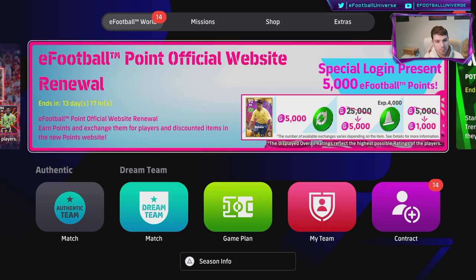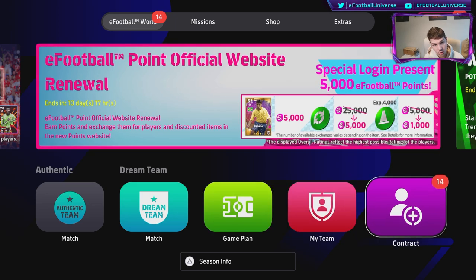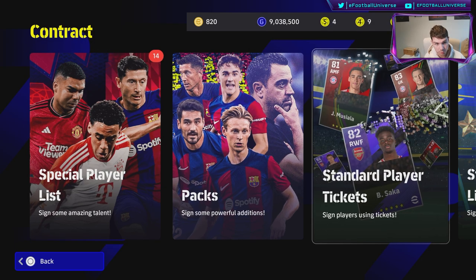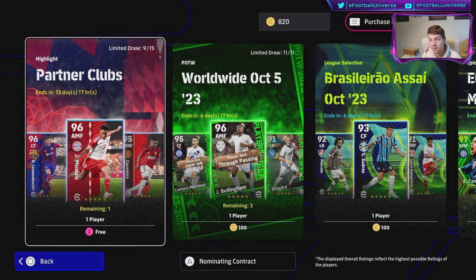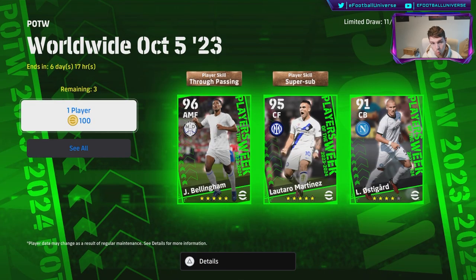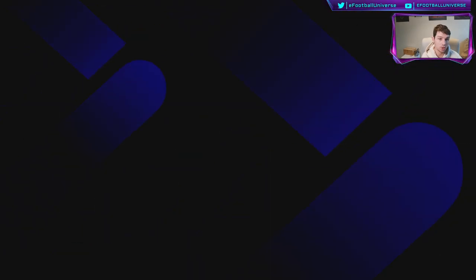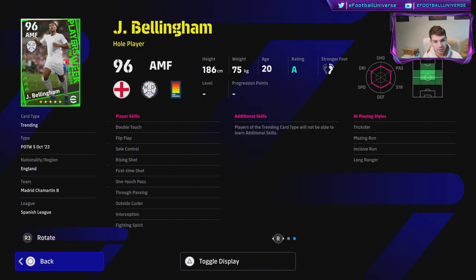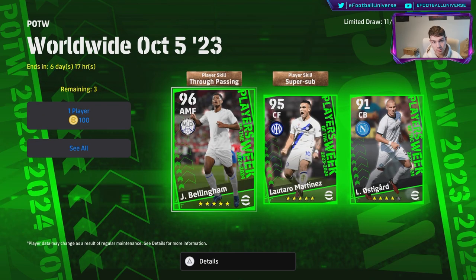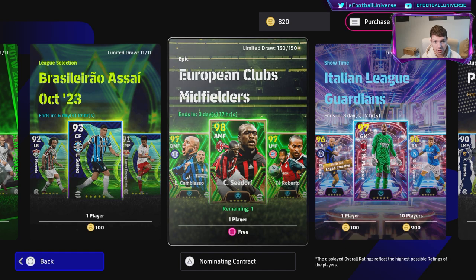Maintenance is extended but it's now live. There's a lot of quality of life stuff they've changed. Looking at the cards — they've finally updated the pack selection. When you go into special players, a pop-up tells you that your nominating contract is going to expire soon, which is a nice quality of life touch. We have the Worldwide October Player of the Week selection — Bellingham, Lautaro Martinez gets another card. Bellingham looks very attacking. I have an interesting relationship with him — he beats for me defensively but doesn't do it going forward. The Brazilian epics will be updated on Monday.